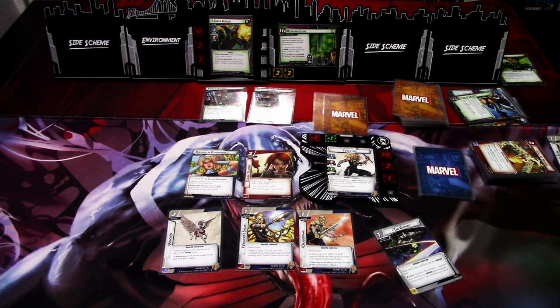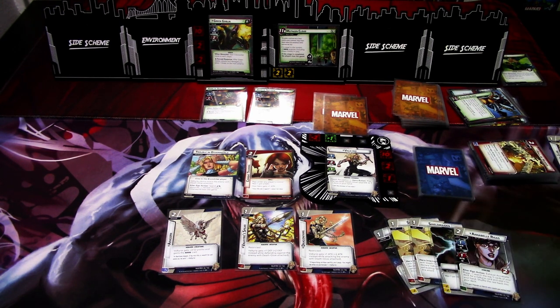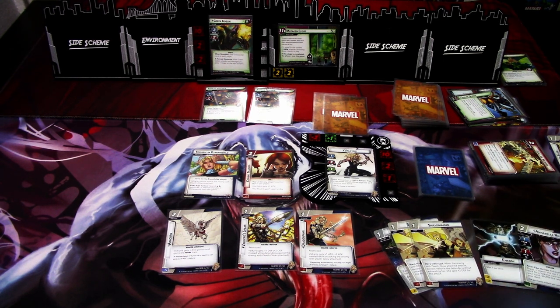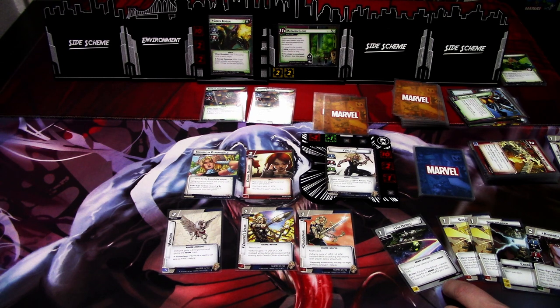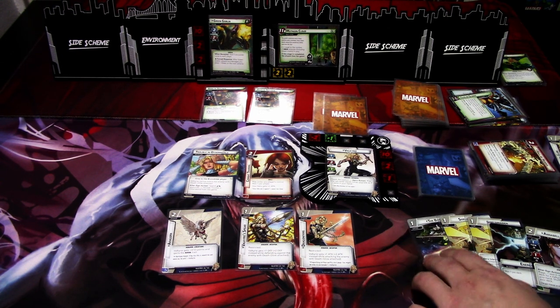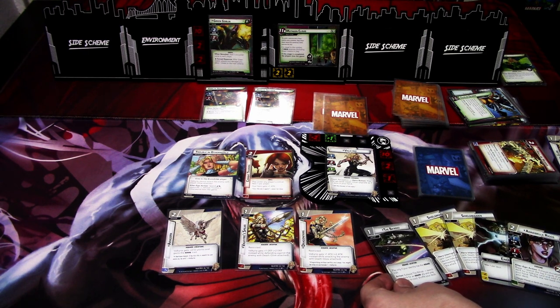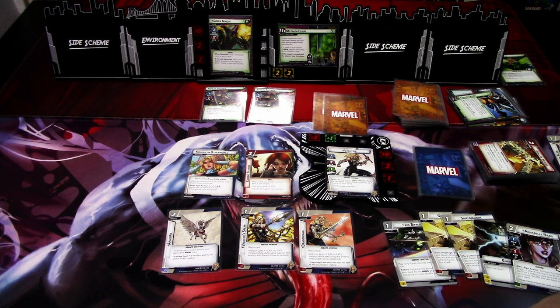We draw the Bifrost, three Shield Maidens, and Energy. Not much useful. The Bifrost is definitely useful — we can use it to search for an ally. We go to the villain phase.